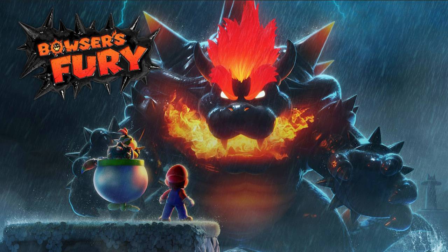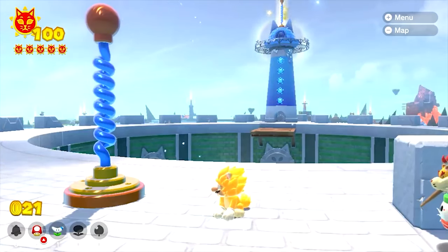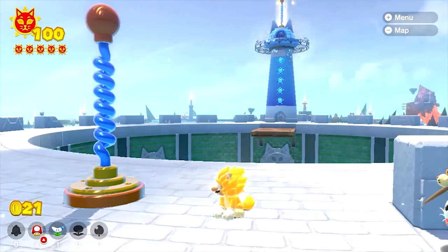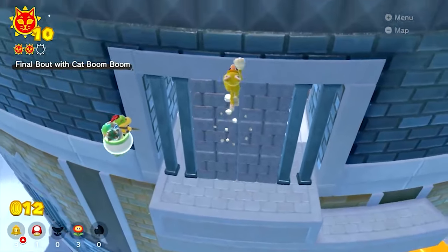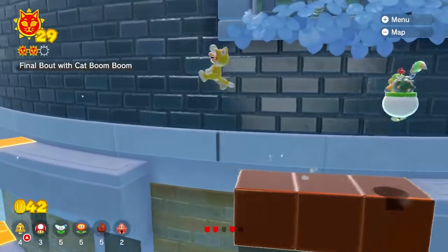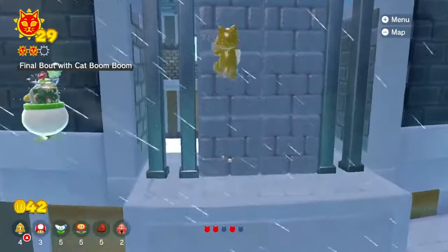Up next is the Bowser's Fury game mode that was released alongside the re-release of Super Mario 3D World for the Switch, having one glitch that really doesn't take much effort to pull off — Spring Teleporting, done in the Capswipe Coliseum area. Here you need to be powered up with the Super Bell so that you're in Cat Mario form, and climb the side of the wall just below where the spring is. You'll get slingshotted upwards and land on the spring, passing directly through solid ground on your way to the top. I guess this could allow you to skip a small portion of the area, but it really isn't that helpful of a glitch — just a weird thing that I'm sure stunned a lot of people.